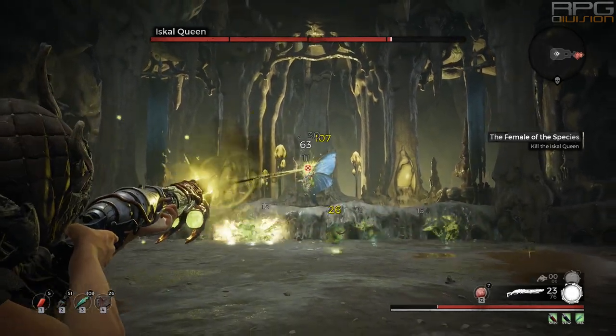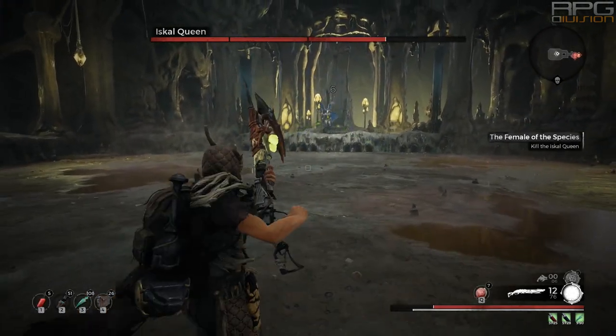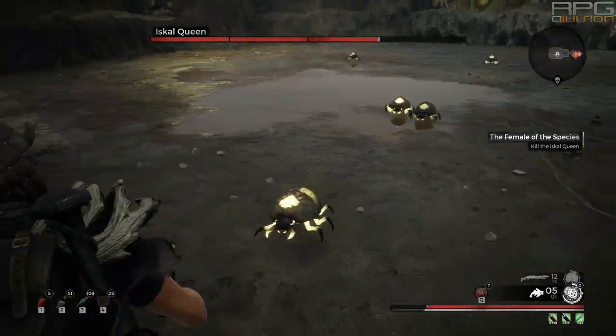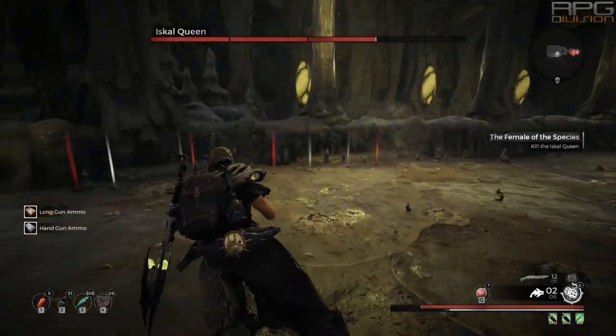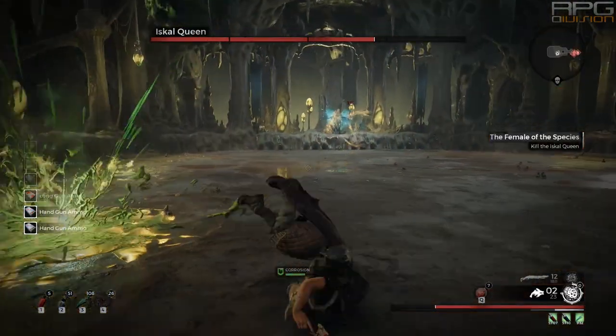To recap: 2 waves of beetles, 2 corrosive balls, waves on each side of the arena, then a wave in the middle, and then again waves on each side. Note that boss will constantly throw those corrosive balls all the time, not only after beetles.